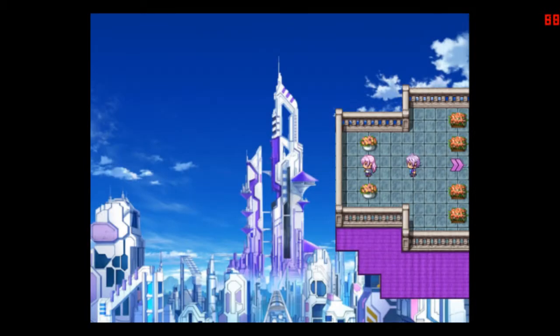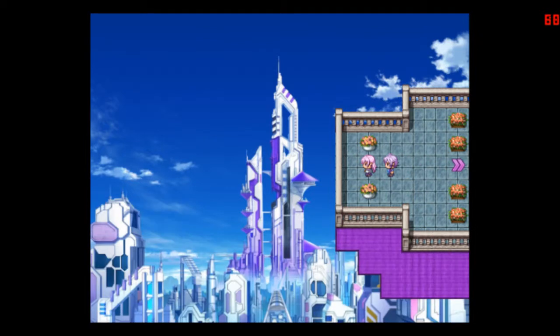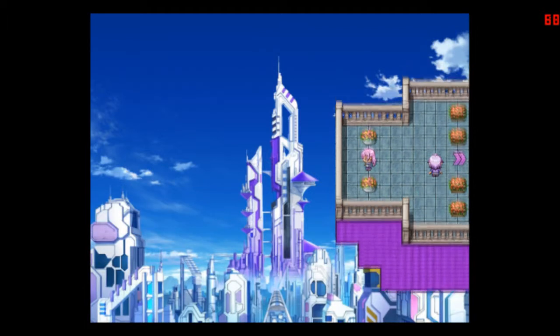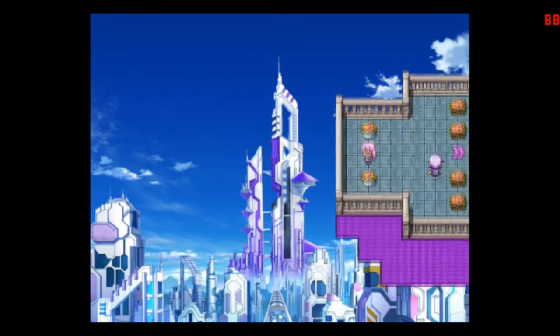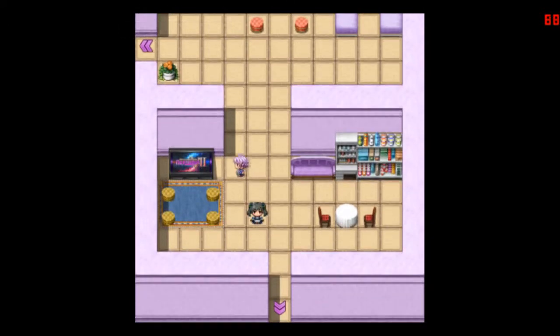A great view of planet Planeptune, and there's Nepgear. Something very urgent from Noir. Okay, let's go. There she is. And what do I see here — that's Mega Dimension V2 on the screen. I'll get to that game someday.